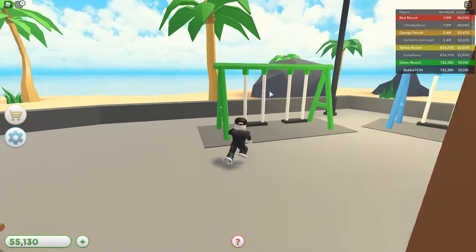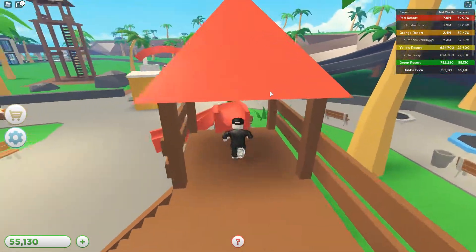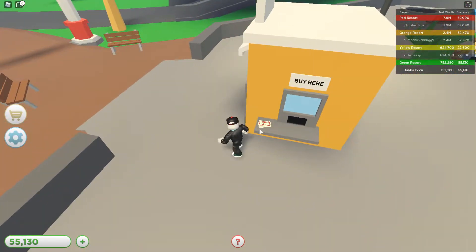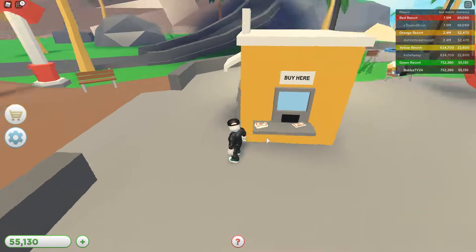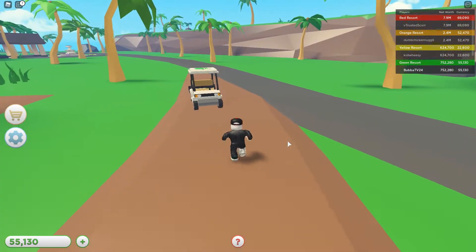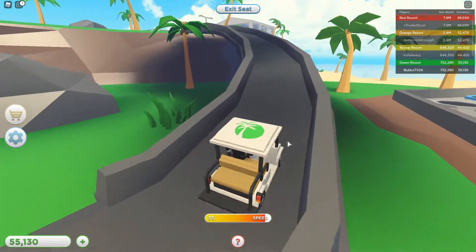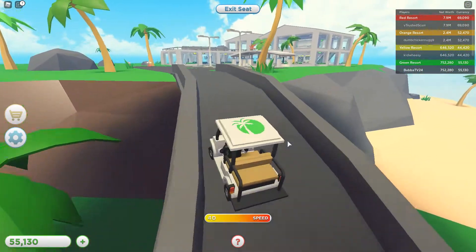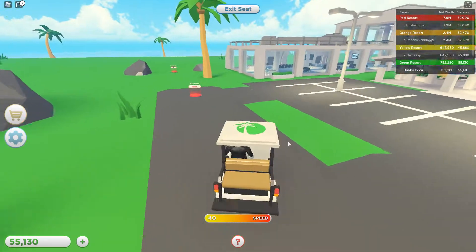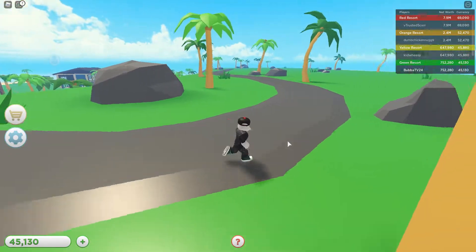We do have trampolines that we can jump on. The swings don't work — that's okay — but this slide totally does. This is I believe a money-making area because it's printing tickets, though I might be wrong; could just be an effect there to look cool. We're gonna go up this ramp here and find ourselves the airport, which is another relatively big money-making opportunity. We're gonna go ahead and buy a road — I assume that goes to the next area — and we're gonna buy the airplane taxiway.